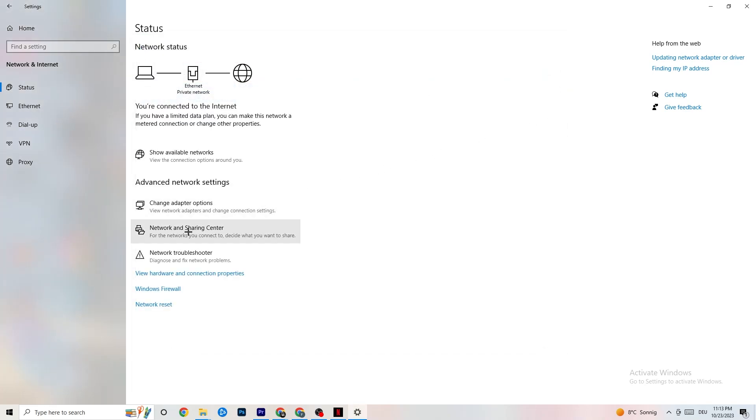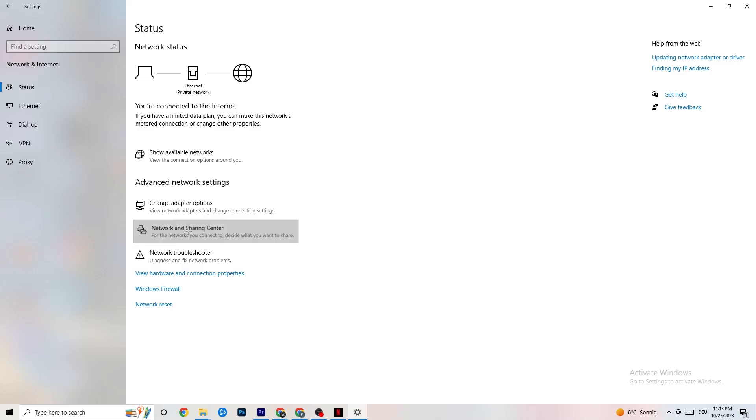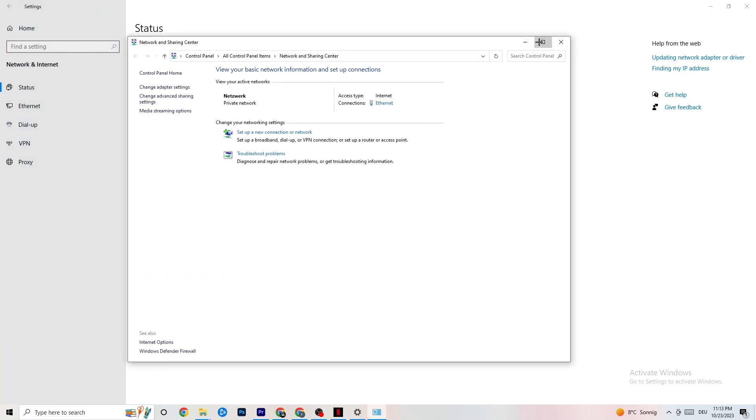Next, click onto Network and Sharing Center. Once it opens, check what your access type and connection type are. For me it's Ethernet. If you have Internet access but you're connected with Ethernet and it's showing a mismatch, that's a problem — you need to fix that. Then click on Troubleshoot Problems and let Windows run the troubleshooter.